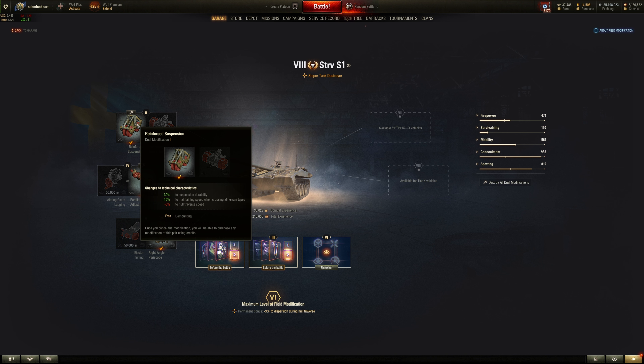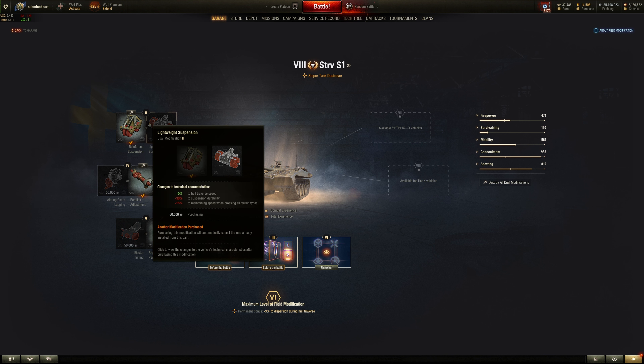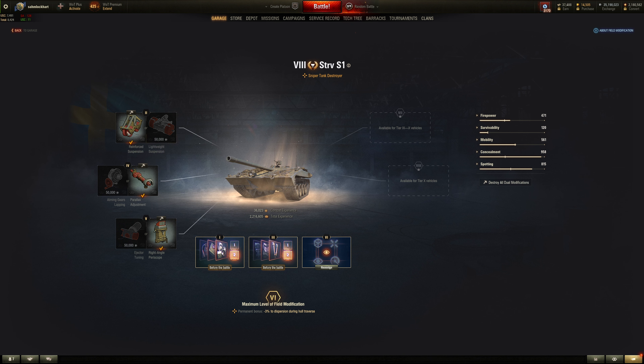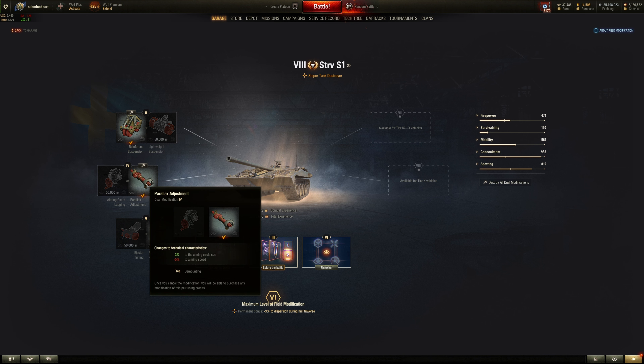Field mods — the first one is obviously better terrain resistance. This one is no joke terrible: effective hull traverse is practically negated even though on paper it says better. Better terrain resistance means better effective traverse even though on paper it looks worse. For accuracy and aim time, making it even more accurate — so in siege mode it should have faster aim time.